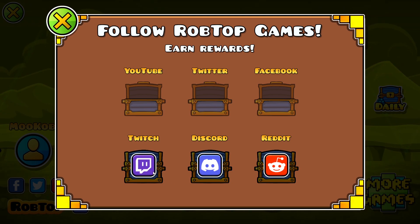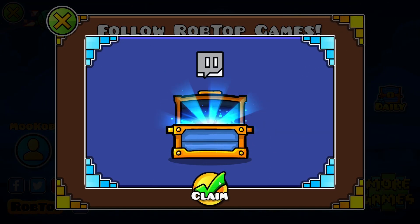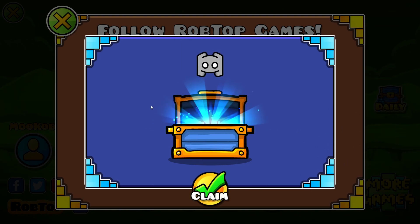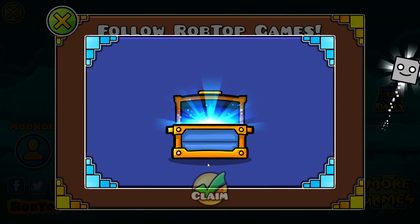I'm gonna do this quickly and yeah, I'll be back to show you the icons. Let's see what we get. It's a Twitch logo icon — that's pretty good. Discord — that's pretty cool. I like that. And then Reddit, probably the little Reddit thing. Yeah, close enough.